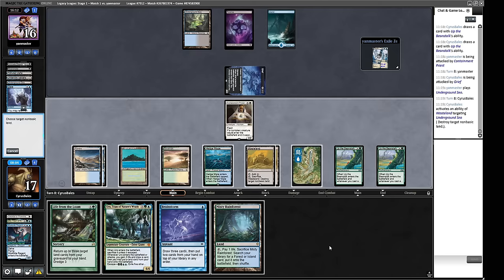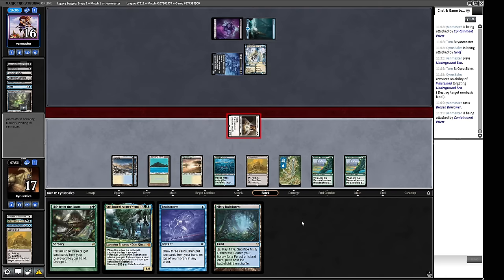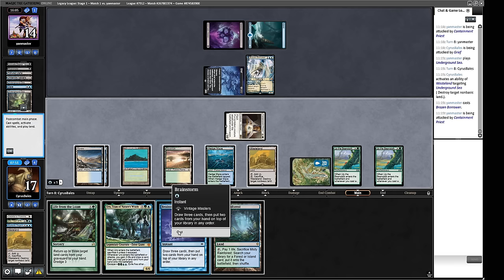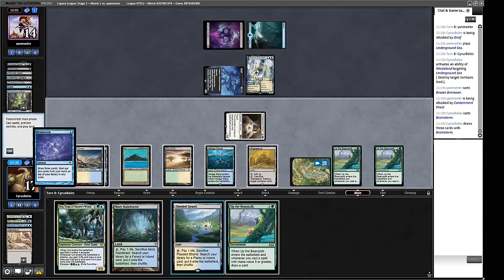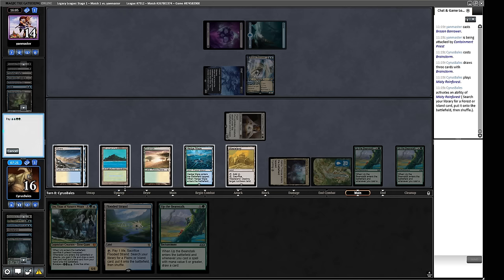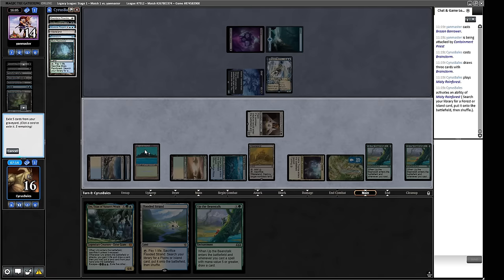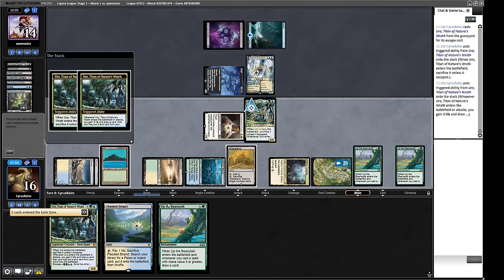We tag the Grief, we attack with our Containment Priest, and cast a Ponder. I'll take Force of Will in hand. This game is basically unlosable now — they can't block our Solitude so we crack for five, gaining three each time. They got another Undercity Sewers. We just have to make sure we don't lose to the clock. We get some excess Uros kicking around. They cracked for three — we don't really need this graveyard hate. Let's get rid of more guys.